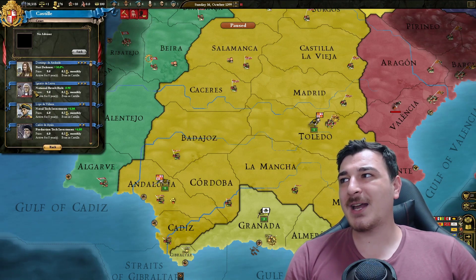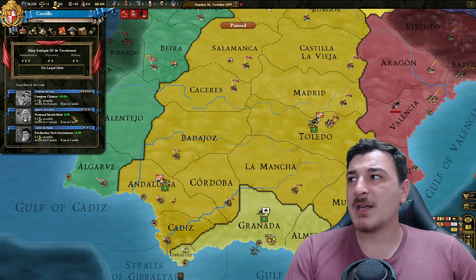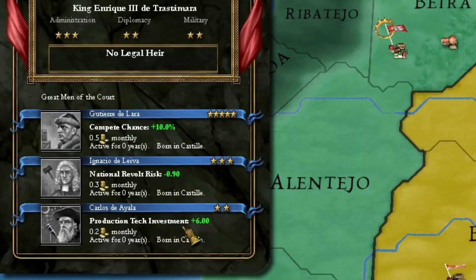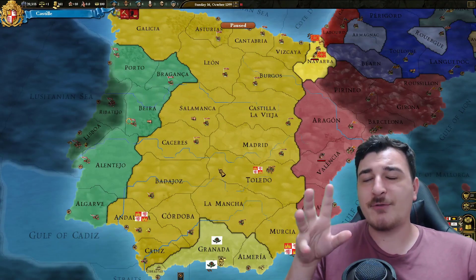Then we get another advisor for revolt risk minus 0.9, and another one for production tech 0.60. Essentially they give you various modifiers for your country — the production tech guy increases your production technology, the other guy lowers the national revolt risk, and compete chance is for your trade, which is a little bit more complicated. Trade is different from EU4, and it kind of makes me think that EU4 trade is not as bad as this one was, to be fair.